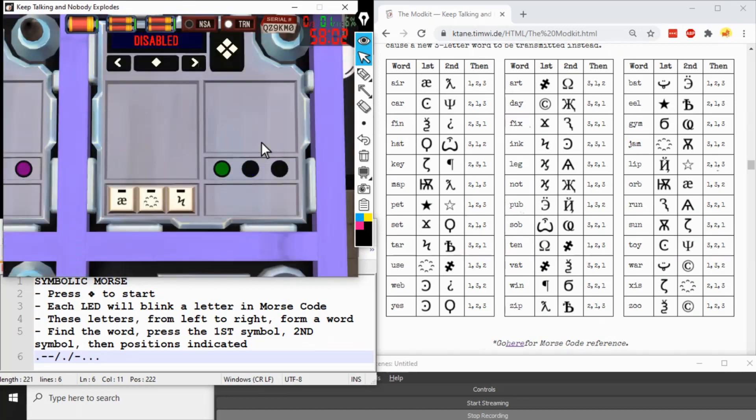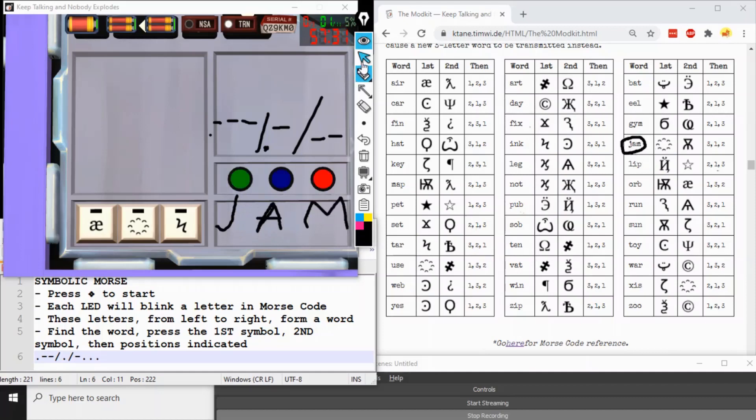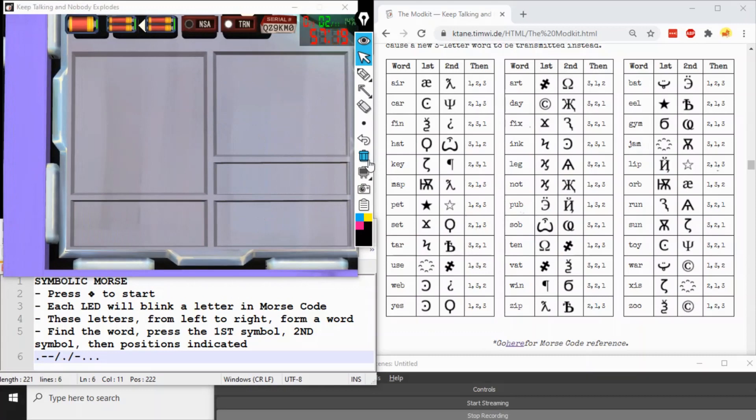Going upstairs to show another example: dot-dash-dash-dash (J), space dot-dash (A), dash-dash (M) — that's JAM. The chart says press the semicircles if present, which it is, then press the kitty without a shield if present, then press positions three, one, two. Be careful you know the difference between kitty without a shield and kitty with a shield if it appears among these symbols.